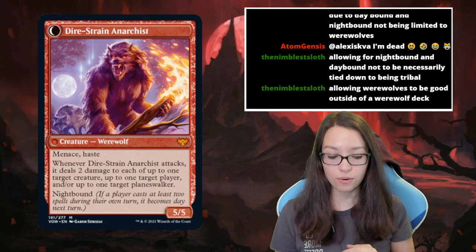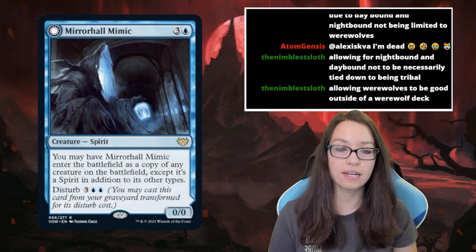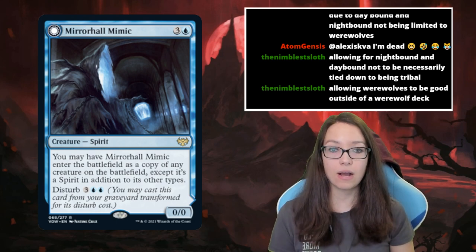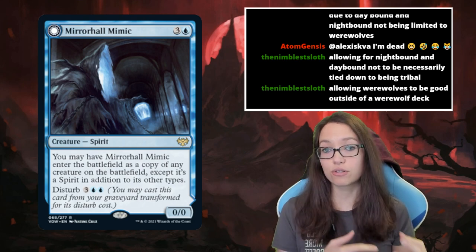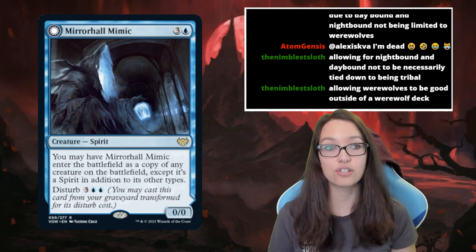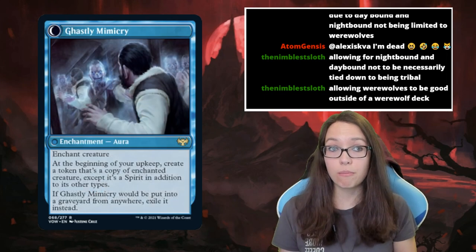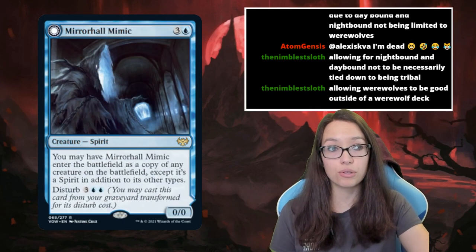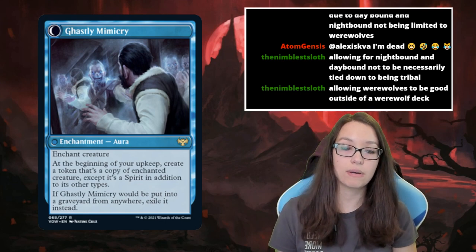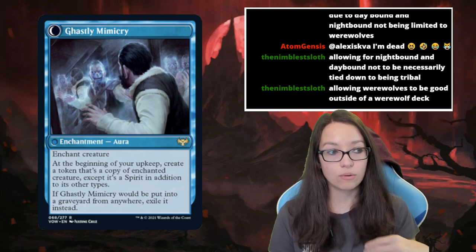Moving on to the only other returning mechanic from Innistrad: Disturb. Disturb allows a creature to be played from the graveyard. Something new in this set is that instead of coming back as another creature, it can come back as an enchantment aura. The creature comes in as a body on the front side, and when you pay its disturb cost — in this case three blue blue — it enters as an enchantment aura. Crucially, when the disturbed permanent is put into the graveyard from the battlefield, it gets exiled so you can't replay it repeatedly.